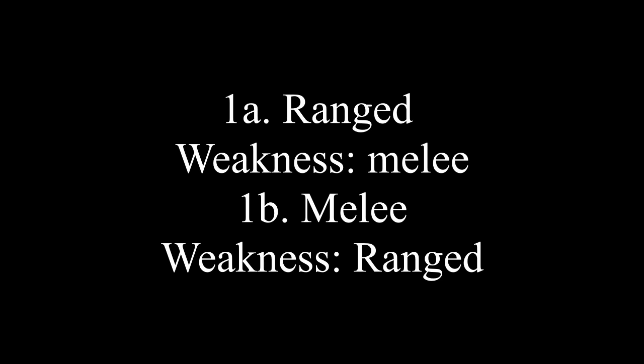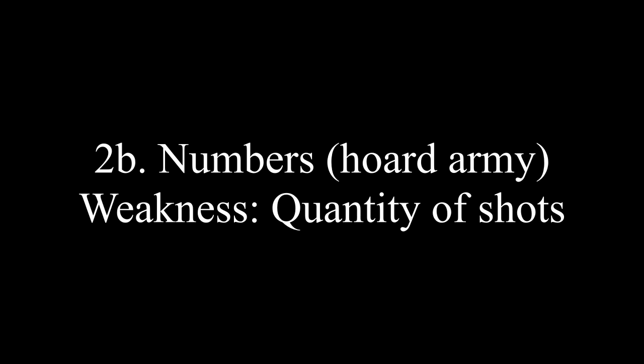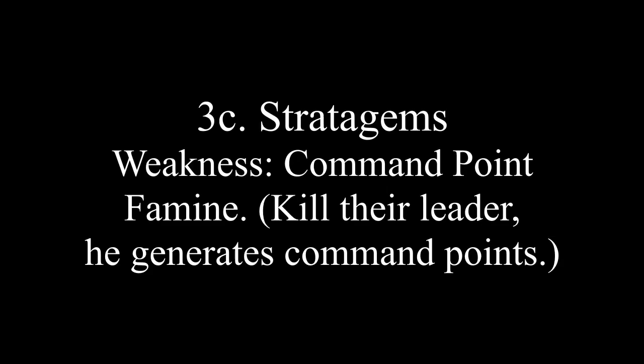The weaknesses of offense are almost like opposites — ranged armies are weak to melee armies, and melee armies are weak to ranged armies. To combat survivability, armor is weak to armor-piercing weapons, and numbers — as in quantity of models on the board — is weak to quantity of shots. To combat armies with strong stratagems, you want to try and take out their leader as soon as possible to limit the amount of stratagems they can cast.